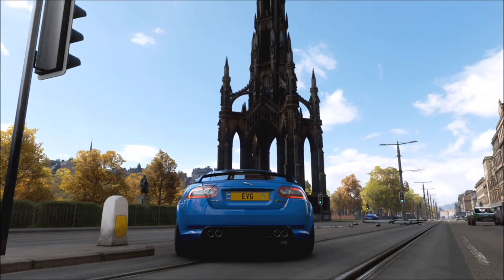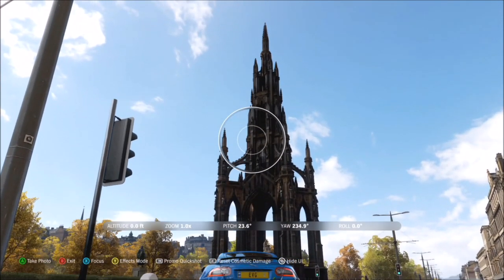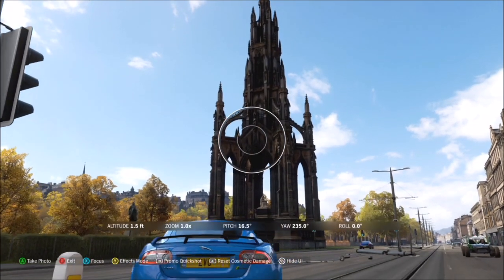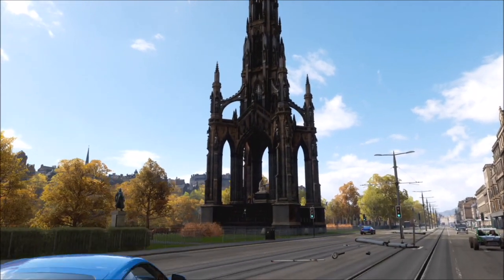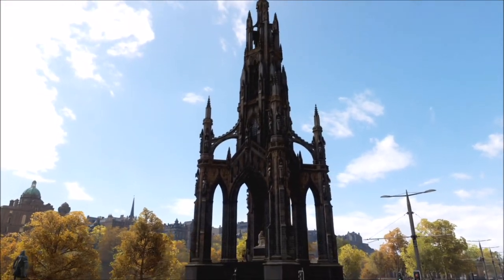All you've got to do is take a photo of your car in front of that. It doesn't matter what car you're using — it will only pop up with one box. Ignore the extra boxes there because I pre-recorded this before I completed the previous week's challenge. It will pop up with one box just saying that you've taken a photo with your car in front of the Scott Monument.